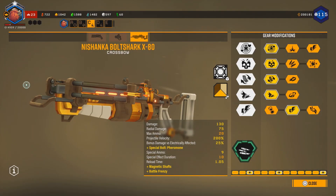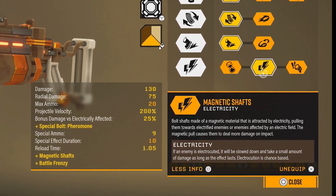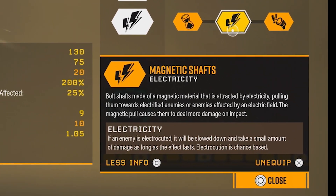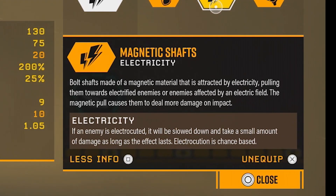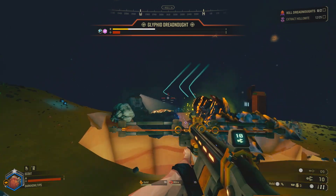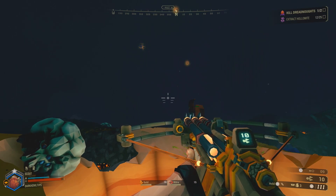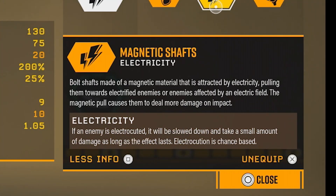Hey Miners! If you don't know yet, the Magnetic Shafts is a tier 5 mod for the Nishanka Bolt Shark Crossbow. This mod is awesome, especially for those who are gearing up for a DPS kind of scout. It increases the damage to targets that are electrocuted, and once done correctly, will deal increased damage to enemies.